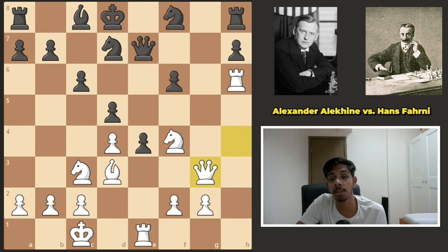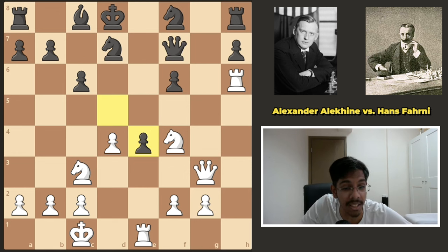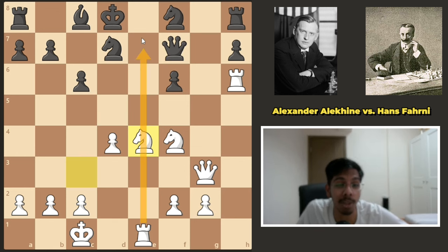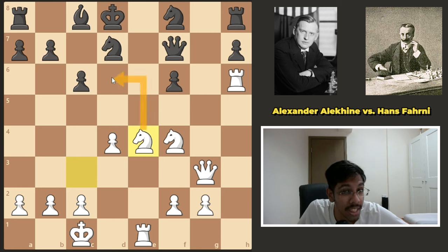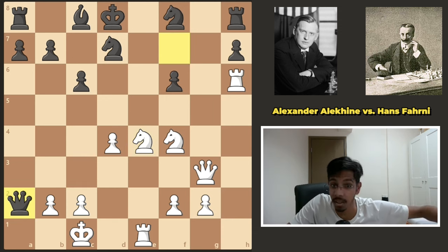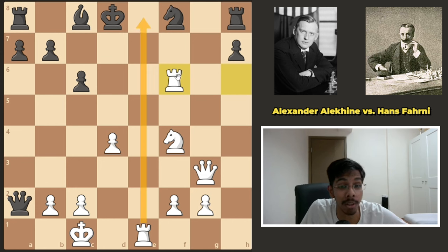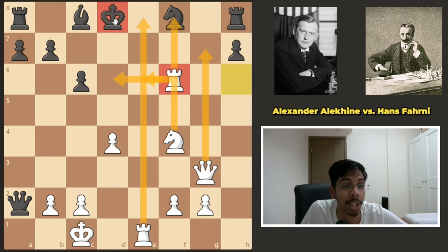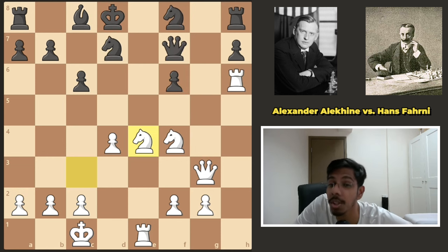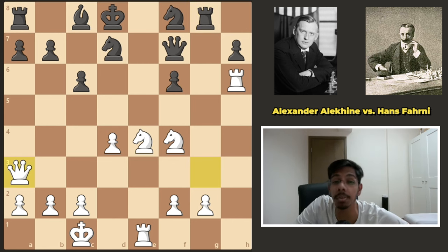King moves, knight c7 is checkmate. Blocking with the knight does not help as you can simply take. So black tried queen f7, and Alekhine went in with the bishop sacrifice — takes, and take back with the knight. Now the e-file is open, knight is ready to go to d6, threatening a back-rank mate. Hello to the king and the queen! If black gets greedy and takes that dummy pawn on a2, white can simply take on f6 — one rook on the e-file, other rook on f6, queen to g7, the solo king can't do anything.